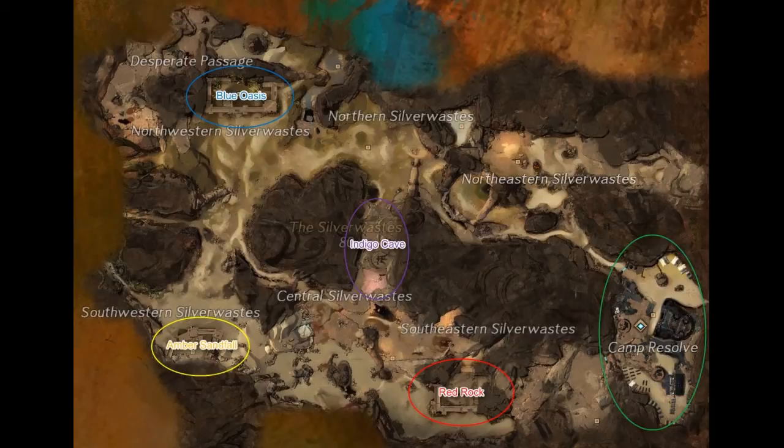The rest of the area is divided up into four sections for the four different forts. There is Amber Sandfall, Blue Oasis, Indigo Cave, and Red Rock Bastion. These are the forts that basically everyone in the area is going to be defending and retaking from the Mordrem, and it's where basically all the fights are centered.